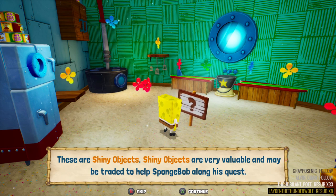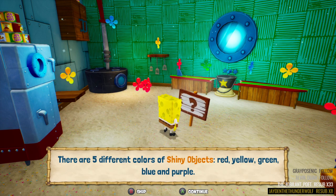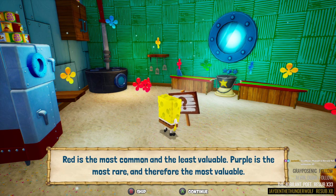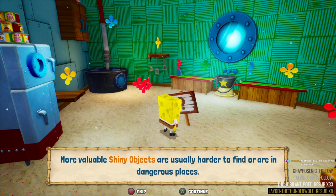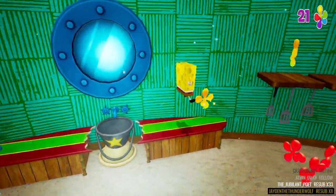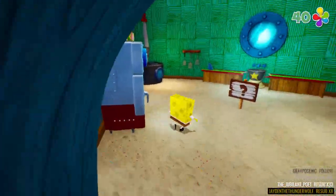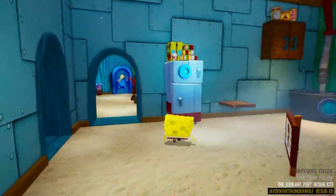Maybe I should read these like the news anchor. These are shiny objects — shiny objects are very valuable and may be traded to help SpongeBob along his quest. SpongeBob will need to collect many shiny objects to defeat the robot menace. There are five different colors: red, yellow, green, blue, and purple. Red is the most common and least valuable; purple is the most rare and therefore the most valuable. More valuable shiny objects are in dangerous places. Different colored shiny objects, different values — we're already up to 40!